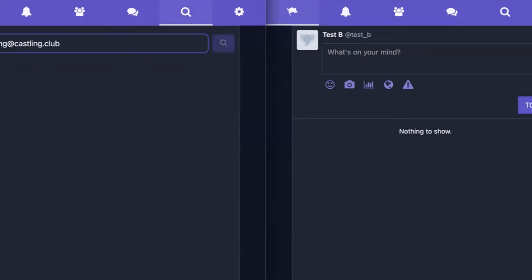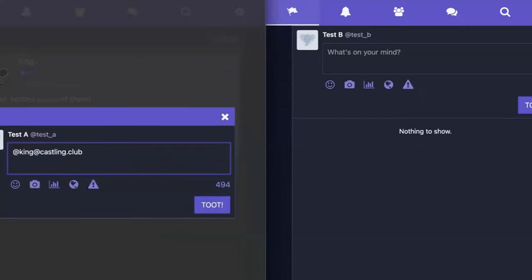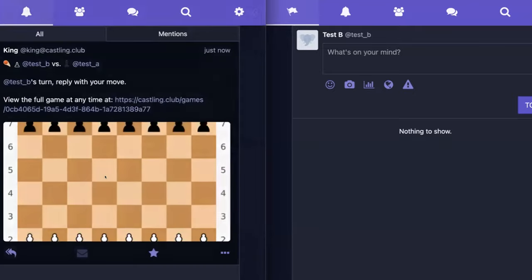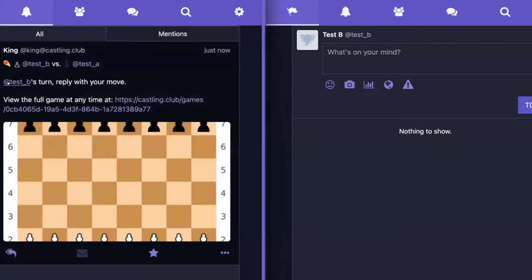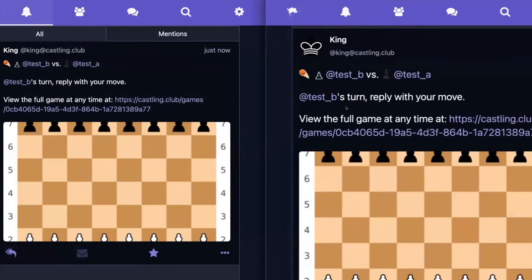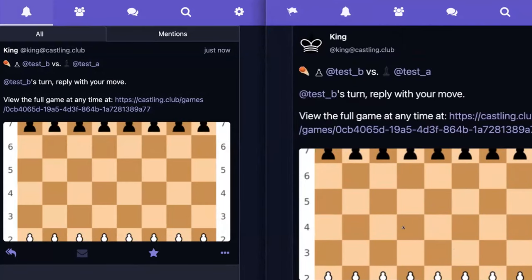I can look up 'king of castling.club' and send him a note. I want to challenge this other player — there you go. It will come back to me shortly with the initial board state. I'll force refresh a couple of times. Here it is — the starting board for a chess game. It will select a starting player at random, and then we play. This player is first to go, so they can send a reply. Let's do e4 — that's standard notation for moving up one of the pawns.